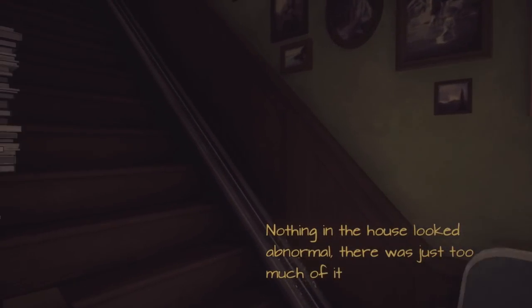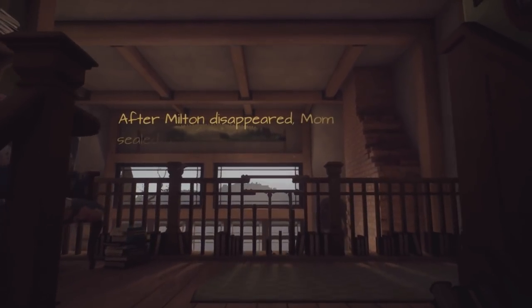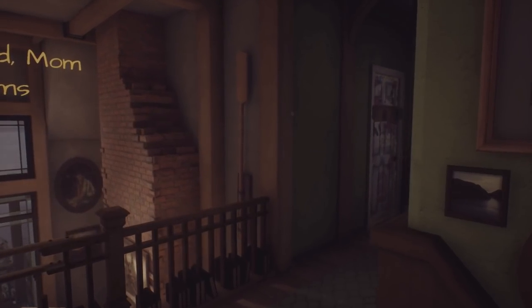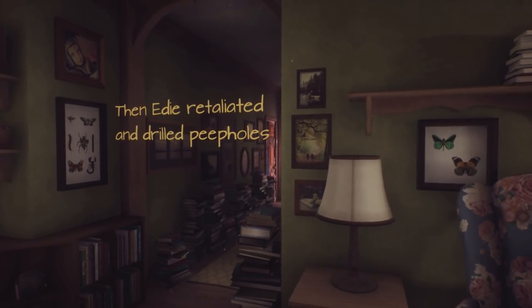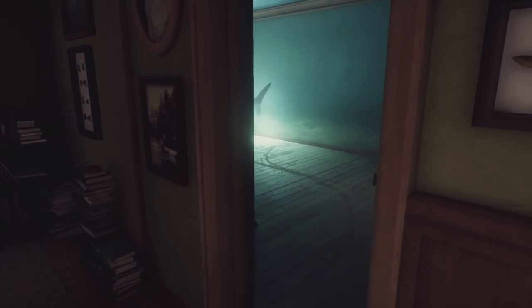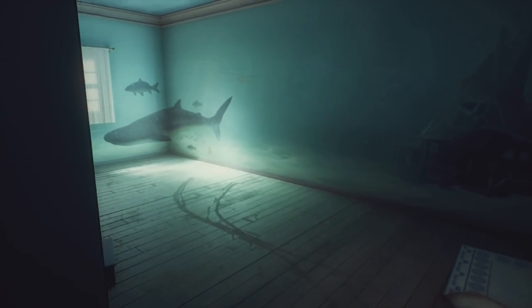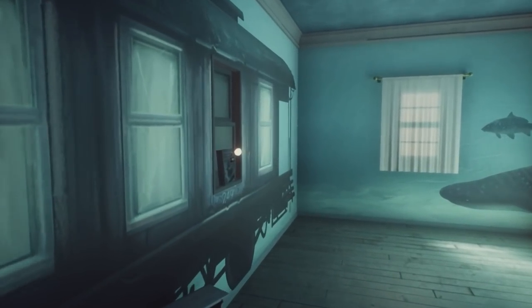Take a left and go up the stairs. There's some unavoidable dialogue at the top here, and after that's over you basically do a 180 turn around and go into this bluish room that has the shark painted on the wall. This is where we need to go to get the first story from one of the family members.